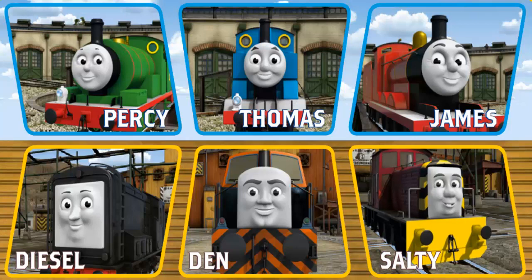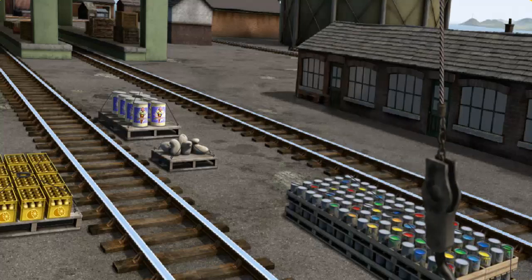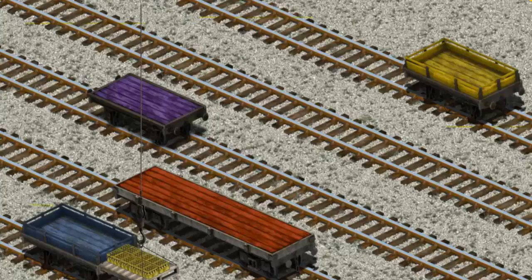Play again. It's a busy day at Brendam Docks. Thomas and his friends have many deliveries to make. Choose who will make the next delivery. Salty. Salty must deliver the bottles of lemonade to Knapford Station. Show Cranky where the bottles of lemonade are. There you go. Let's lift and load. Now the cargo must be loaded.